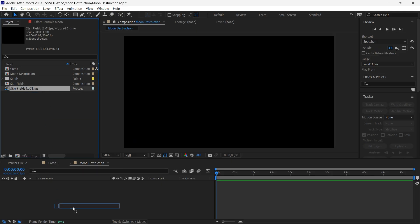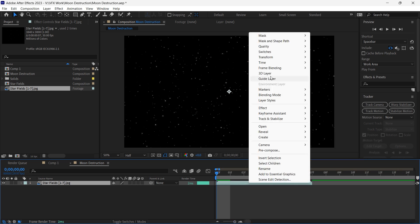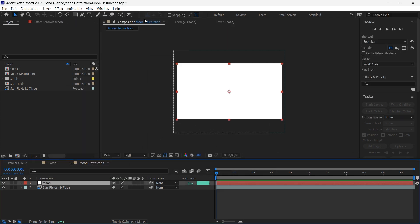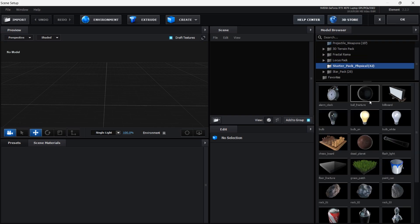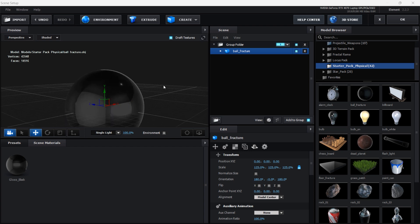The first thing I'm gonna do is create a new composition, then bring in this star fields asset. I'll right click on it and choose time freeze frame, then extend it for the entire comp. Now I will create a new solid layer, call it 'moon,' and go to Effect > Video Copilot > Element 3D, click on scene setup, and from the starter pack choose the Ball Fracture.